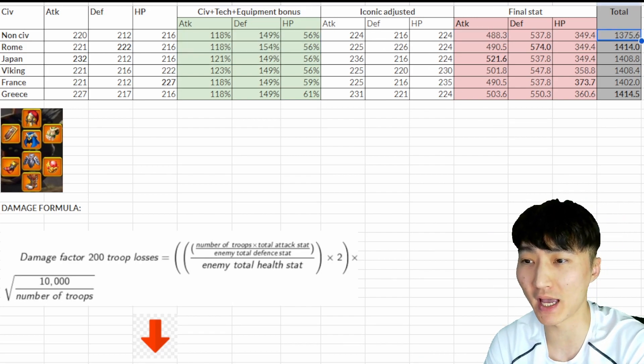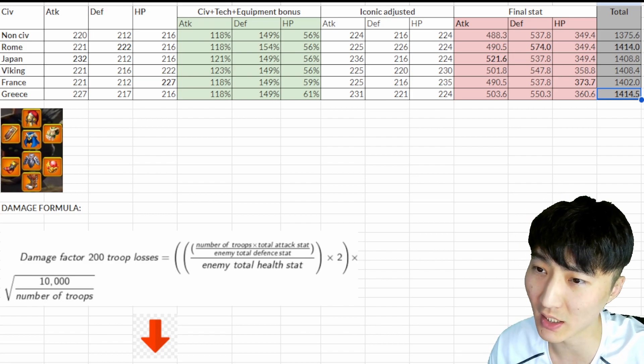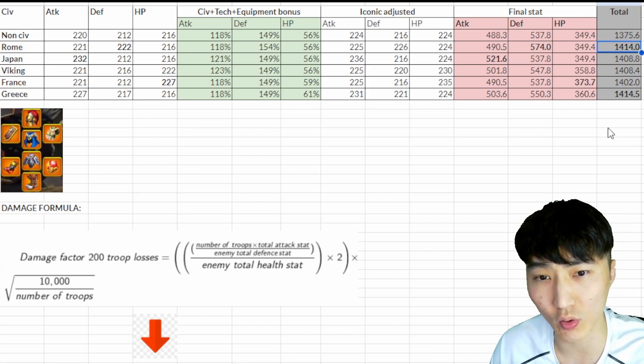From here we could simply add these three numbers and assume that Greece has the highest stat and the second best is Rome. France is the worst civilization when it comes to infantry — but it doesn't really work like that.